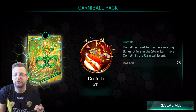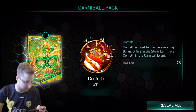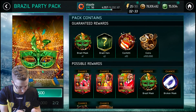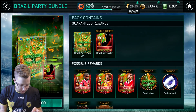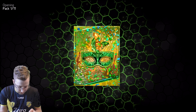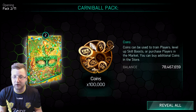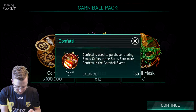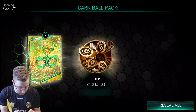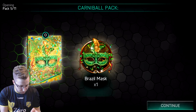The next pack gives us two Brazilian masks — that was actually a very good one. Then we open the Brazilian party bundle: 100,000 coins, 12 confetti, and one Brazilian mask. Apparently confetti counts as a Brazilian item, which I don't really agree with. We keep getting 12 confetti and one Brazilian mask — I want more of that first pack luck where we got a player. We then get 11 confetti, one Brazilian mask, and 5,000 training experience. Another pack: 11 confetti and a broken mask, which is a little unfortunate, plus a Brazilian mask.